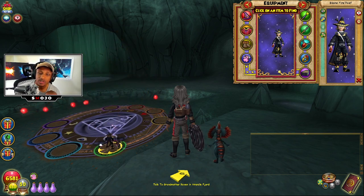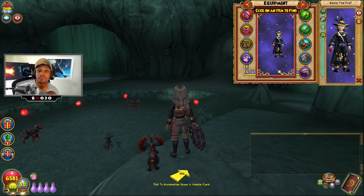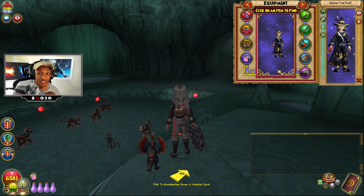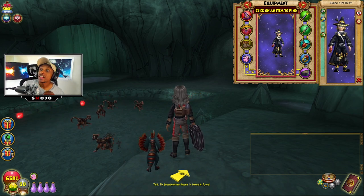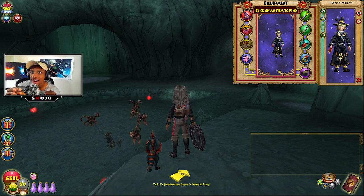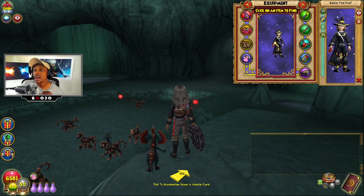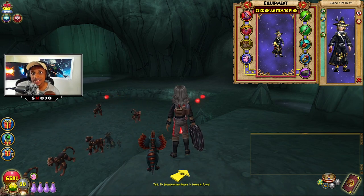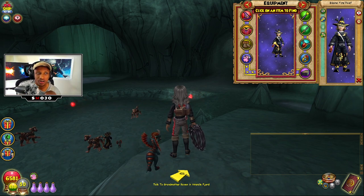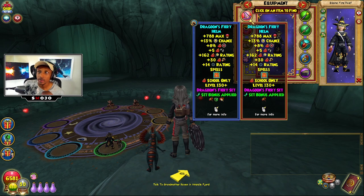All of this gear that I'm using is personal preference — you can change it up however you see fit, you might not agree with what I have. But personally I do believe it and I'm going to show you now. The old meta gear, or what everyone believes is the meta gear, is what this guy has — Blaine fire thief. It's not a bad setup, it's pretty much your go-to gear for the best stats.